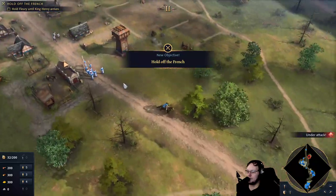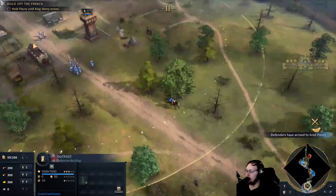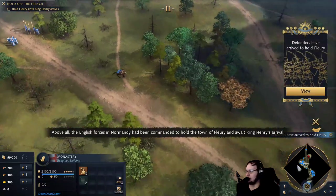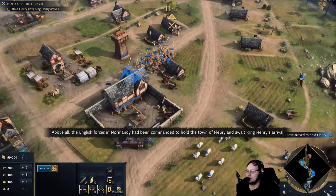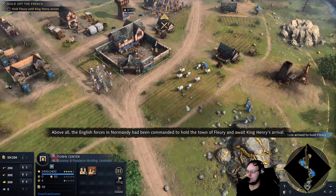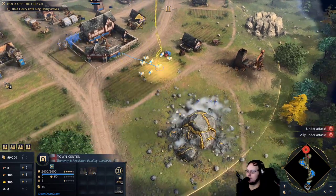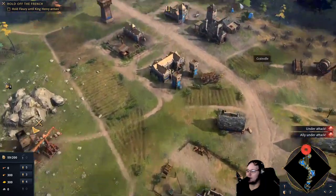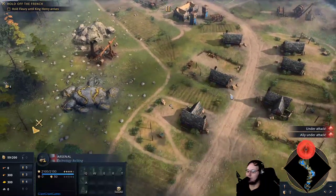Hearing of the threat, villagers and guards fled their English-held towns and retreated to the stronghold of Fleury. Retreat! Oh, look at this. That's not good. The English forces in Normandy had been commanded to hold the town of Fleury and await King Henry's arrival. I don't have much money. I assume that all these places are gonna get wrecked, right?